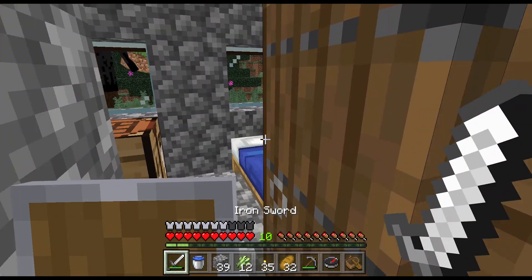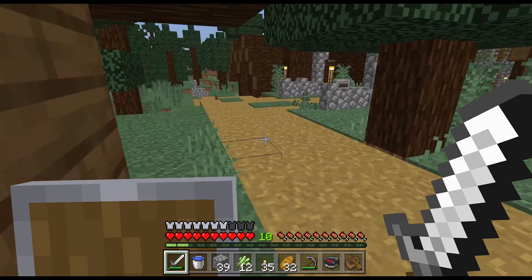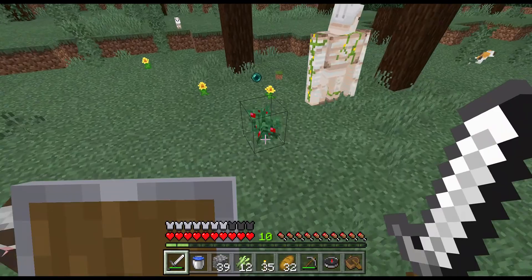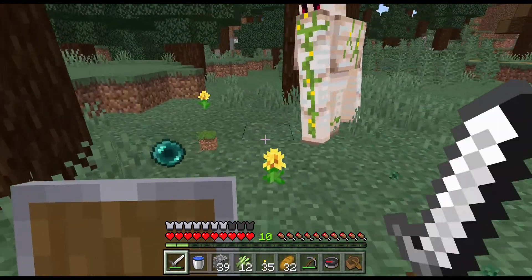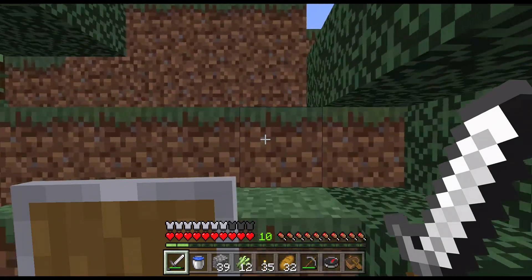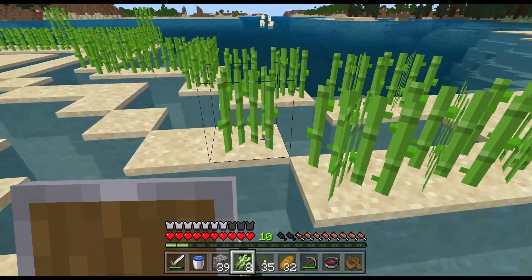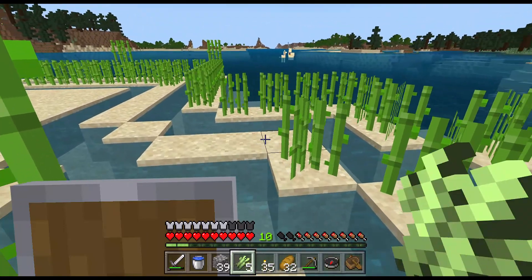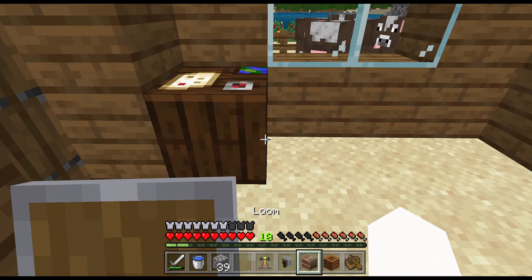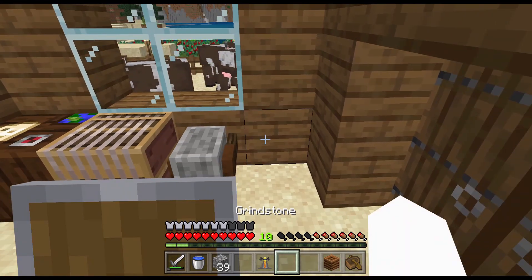There's an enderman over here, I've got to be careful. I've died pretty often to enderman. But it seems like the iron golem took care of him for me, and he dropped a nice little ender pearl. So I'm going to go ahead and head back. And it looks like the sugarcane is doing pretty good. I'm going to throw down the sugarcane that I found on my adventure, and I'm going to start throwing down those job site blocks that I found in the villages.